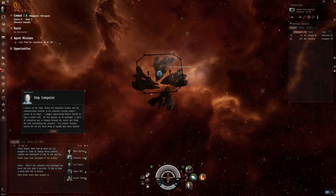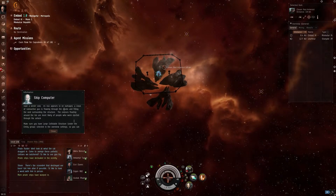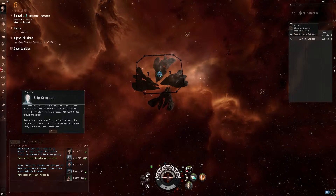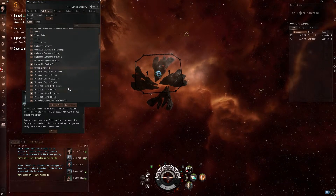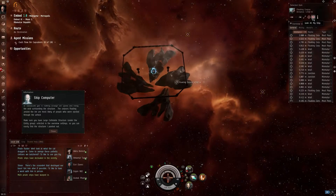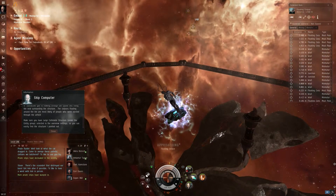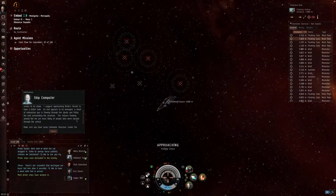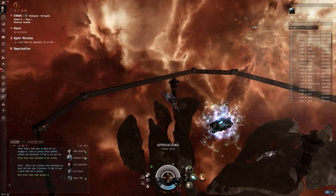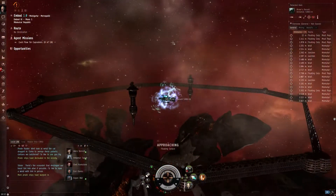There's something amiss. Let's have a look. Ship computer — no life signs. Large collider structure. I can't see which one to click on, so let me open overview settings. Entity — scroll down to large collider structure. Oh look, there's loads of stuff. Floating corpse. That's a floating corpse.